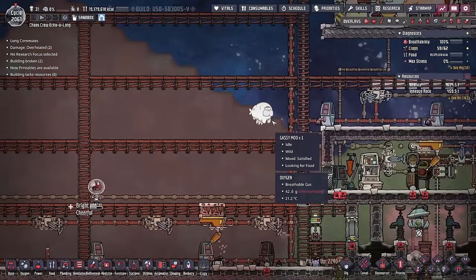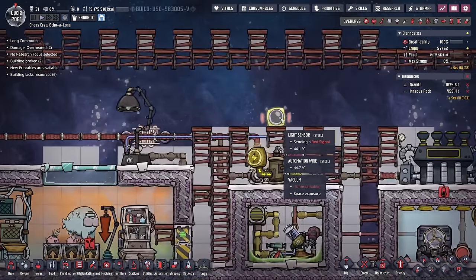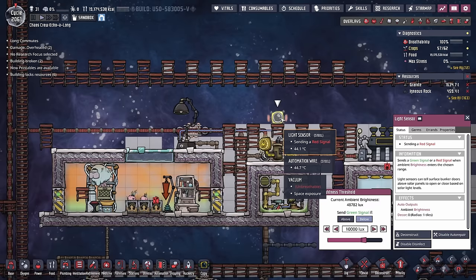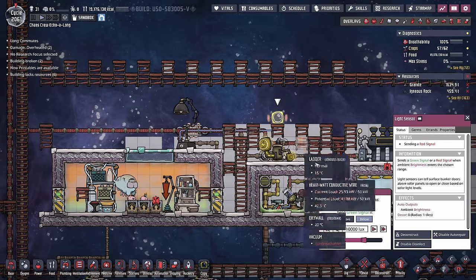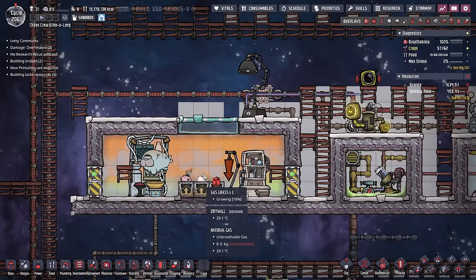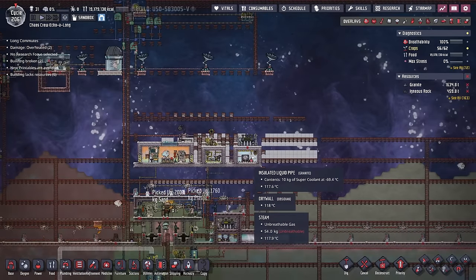They have a gassy moo — in fact, an entire gassy moo farm. What are they doing with this light sensor? When this light sensor does not detect enough lux, it turns on this sun lamp so that the gas grass can continue to grow. Nice use of the new light sensor building, Heelstorm.